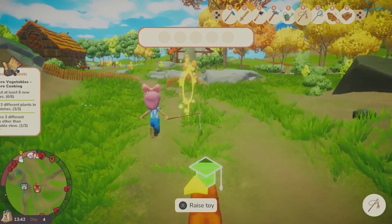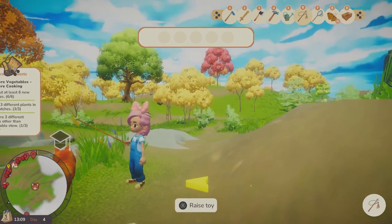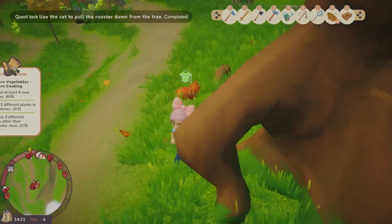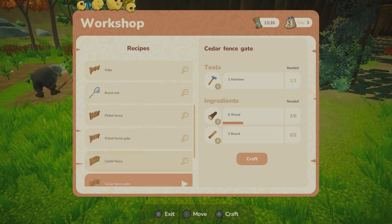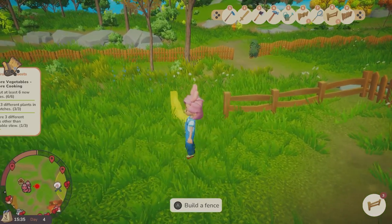The same is applied to your farm cat. You have to train it by playing with a cat toy and making it jump through hoops, and then it will also help you do different things like making a rooster get down from a tree. There's also crafting in the game, which comes with a plethora of resources you can collect and different workbenches you can use. You can create animal pens, fences, different tools, and more.